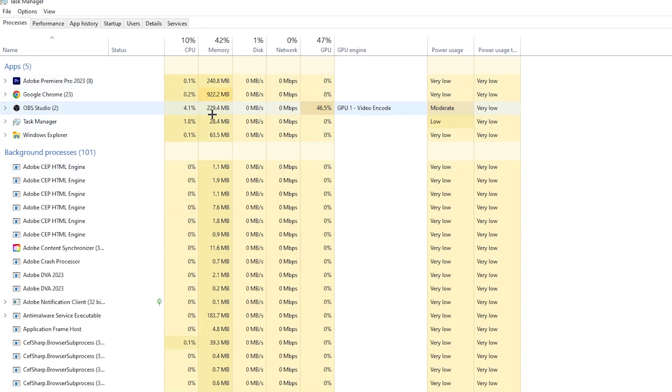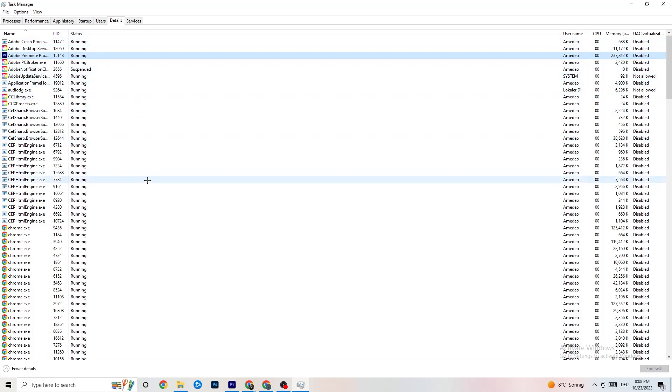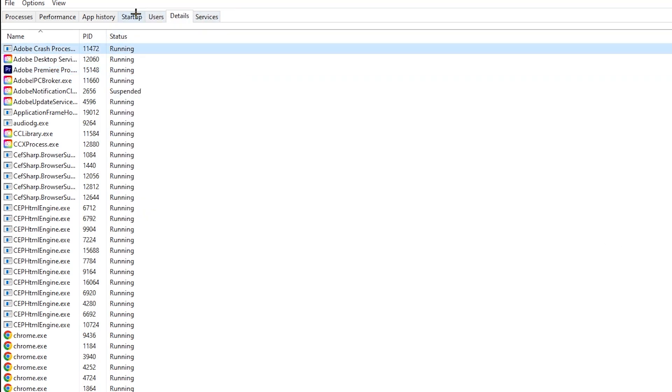Now go to the Details tab in Task Manager. Search for your game's process. Right-click it, hit 'Set Priority,' and change it from Normal to High or Real Time — check which works better. Hit Apply. This gives your game more CPU resources.